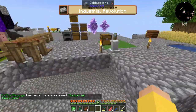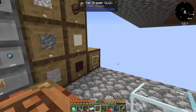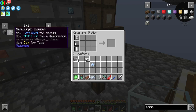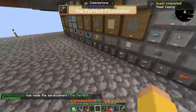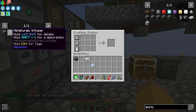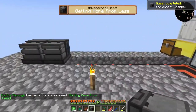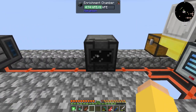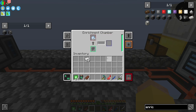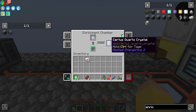Steel Ingots are done. I need glass and another piece of Osmium — four pieces of glass — makes a Machine Frame or Casing, and then that plus four more Redstone gets me an Enrichment Chamber, which I can throw up here. I'm going to need a few more of these.